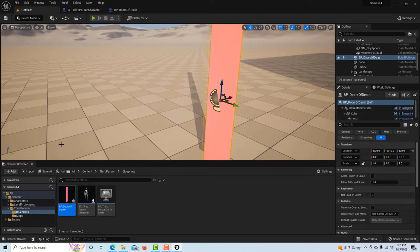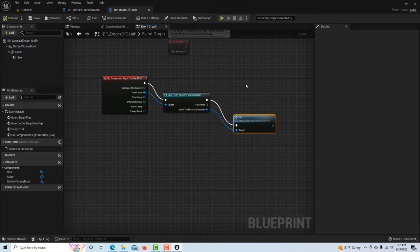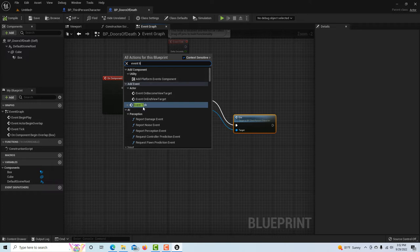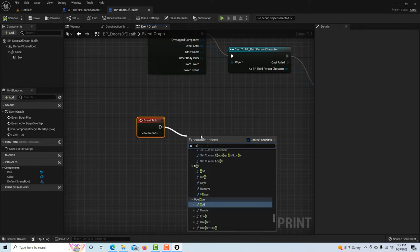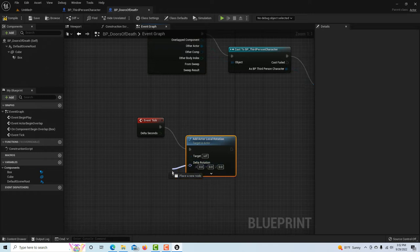All we have left is to animate the doors to spin and place them down the corridor. Go back into Doors of Death and create our animation. The animation is driven by what's called a Tick — the heartbeat of the game. Every frame this event is called, so it's something happening constantly in time. Type in Event Tick. Then click off and search for Add Actor Local Rotation.